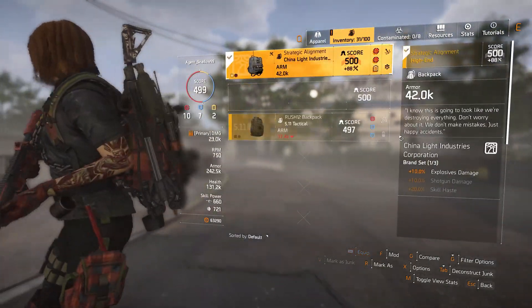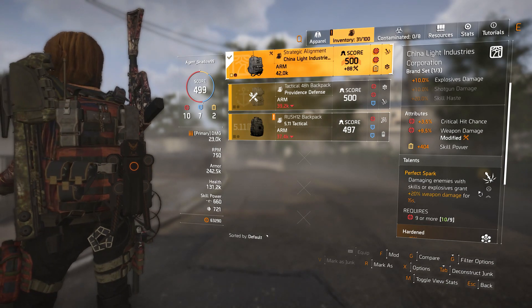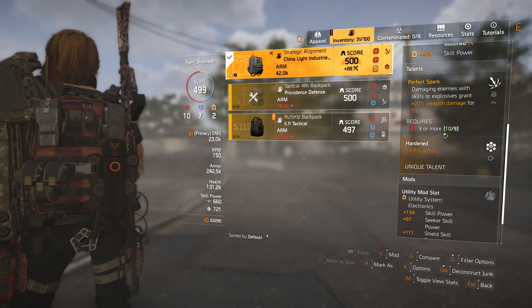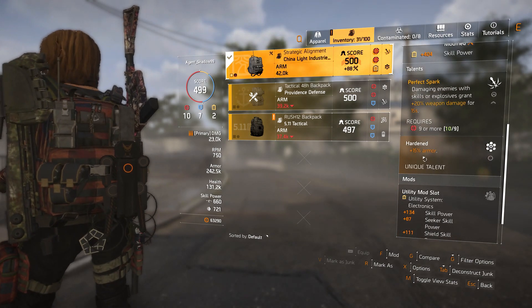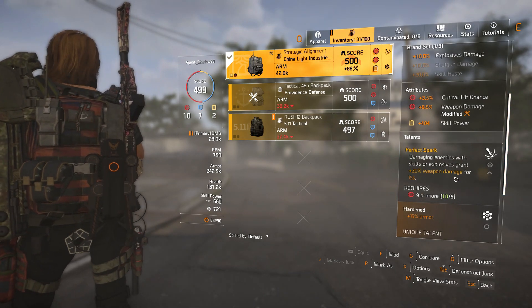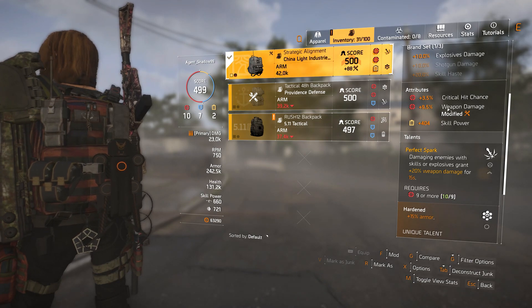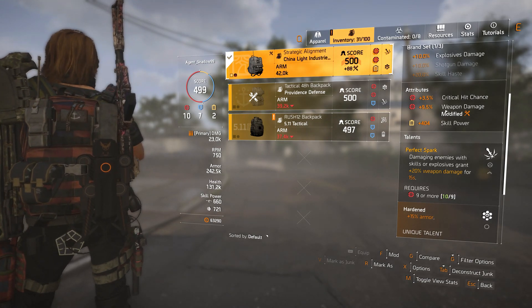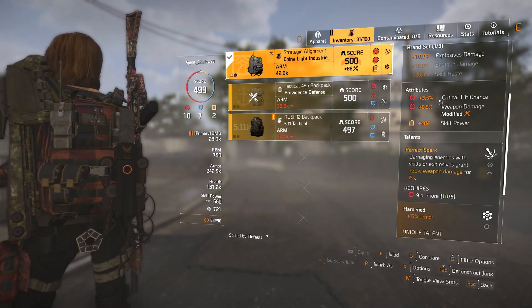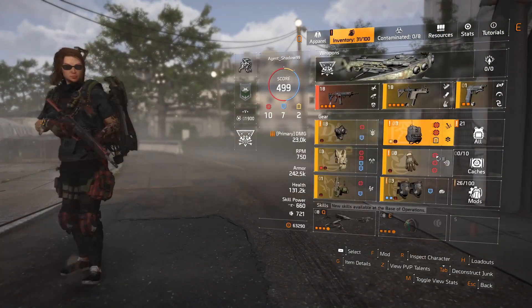Perfect Spark: damaging enemies with skills or explosives grants plus 20% weapon damage for 15 seconds. You need 9 or more red attributes for that. With 15 armor attached you can have regular Spark — that's 15% weapon damage. I have critical hit chance, weapon damage, and skill power. I'm working on min-maxing this build as much as I can.